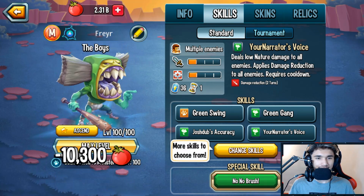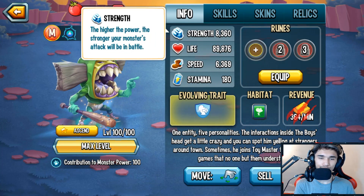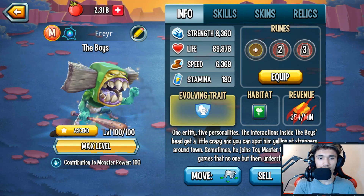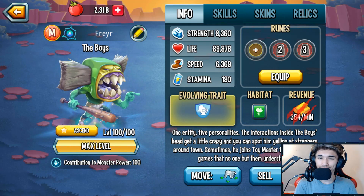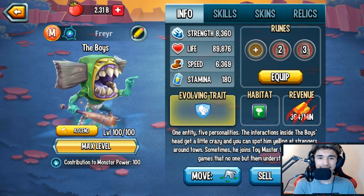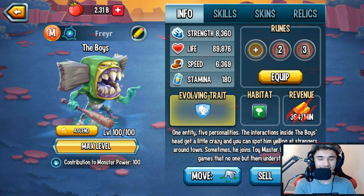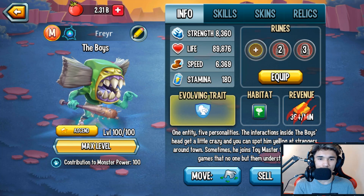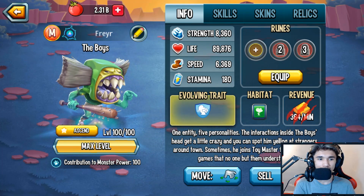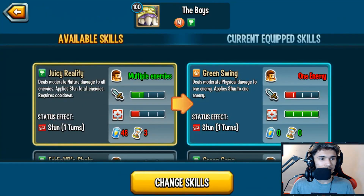Now that we've got it to level 100, take a look at the stats. You have about 8,360 strength — don't worry about that since it's not an attacker. Life is 89,876, which looks pretty good. Speed is 6,369. This monster is tied with the two fastest monsters in the game — one of the fastest corrupted deniers.